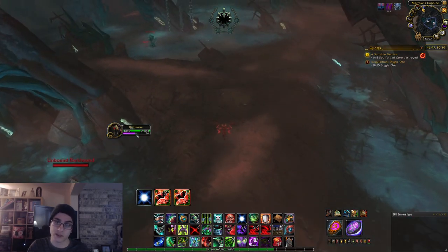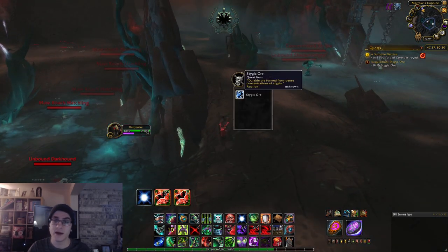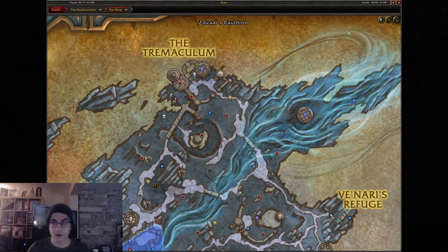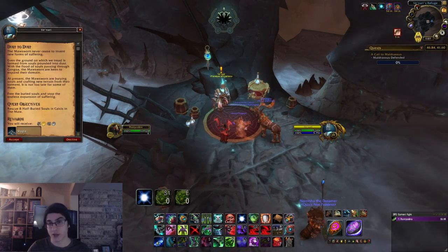The other quests that will give you Stygia and reputation are going to be your daily and weekly quests. The daily quests appear as blue exclamation points on the map, and the weekly quests - which reset every Tuesday for NA, Wednesday for EU - will appear as regular yellow exclamation point quests on Venari. Those will all give you reputation and Stygia.